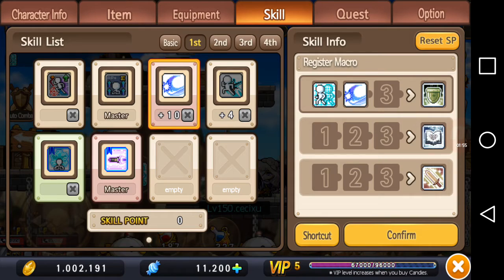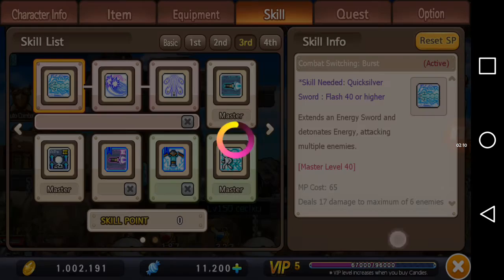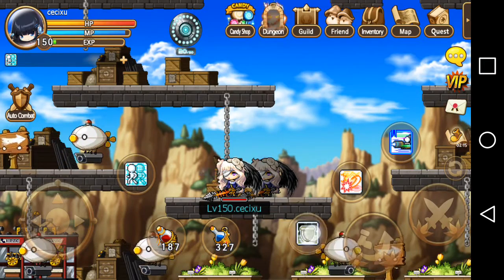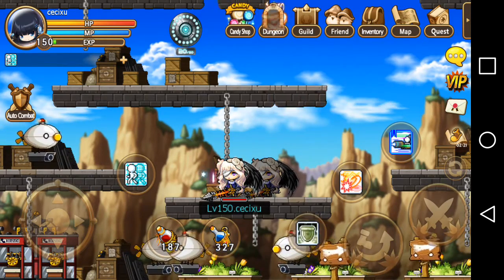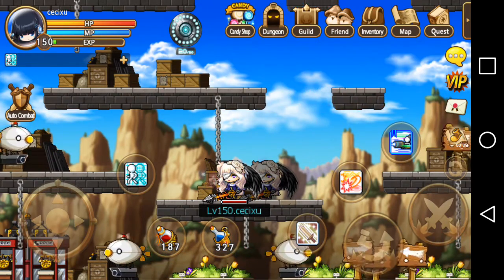Let's go back to macro. If we want to remove it, it's the same thing as removing the skills. You just select the same skill and then press it at the same slot — that will remove it completely — and then you just confirm. That means this macro no longer has that skill. When I press it, it doesn't do anything because it doesn't have any skill registered in that macro.